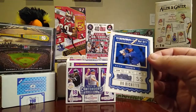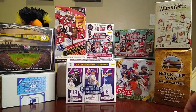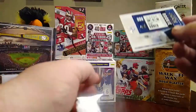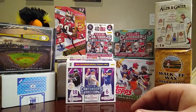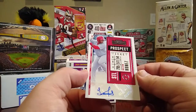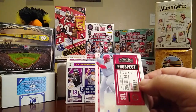Going to sleeve up this one and the two autographs we've got so far. One of them's not an autograph — one's a printing plate — so I'll leave the printing plate and sleeve up that autograph. The autograph for this pack is Malcolm Nunez, prospect for the Cardinals. A little off-center with the autograph, but it's an autograph so I'll take it.